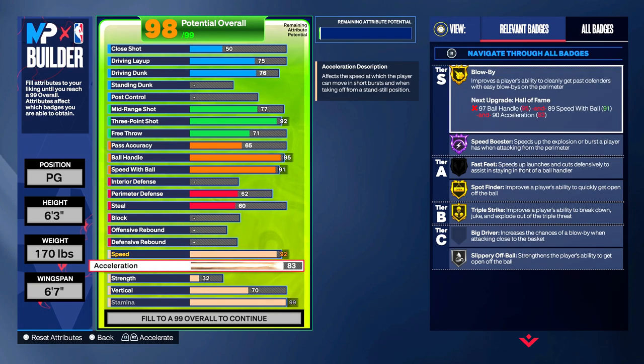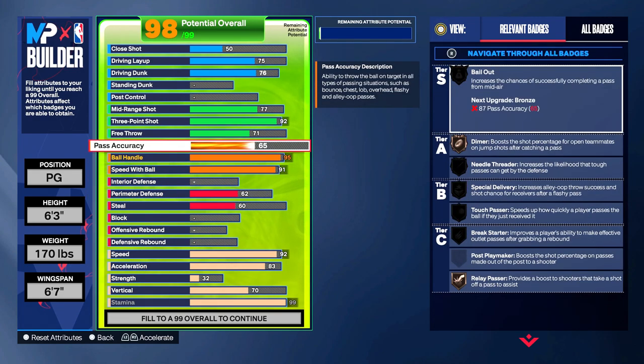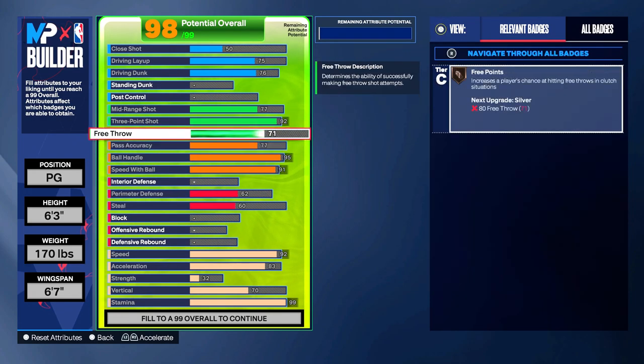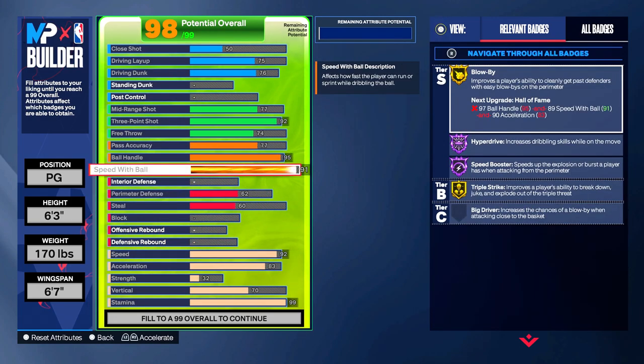Bring your free throw up to 71 — free points, why not, especially when you play rec. Something I almost forgot: pass accuracy — make sure you go up to 77. 75 is the minimum threshold you need, but you get some more badges at 76, so I put it at 77. Free throw I just bring that up, and the rest is really personal preference.